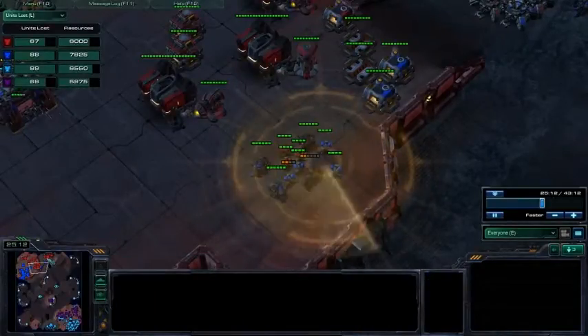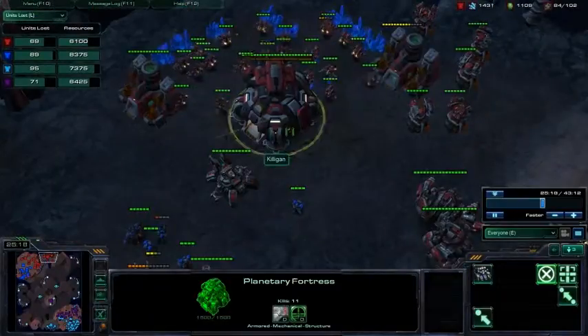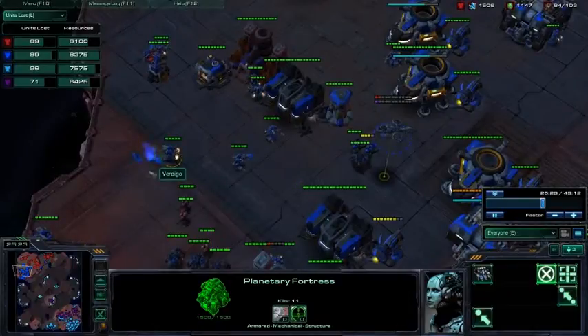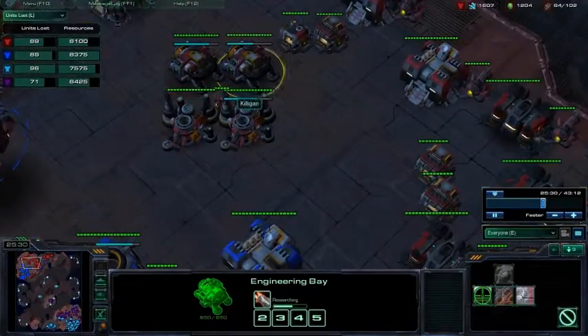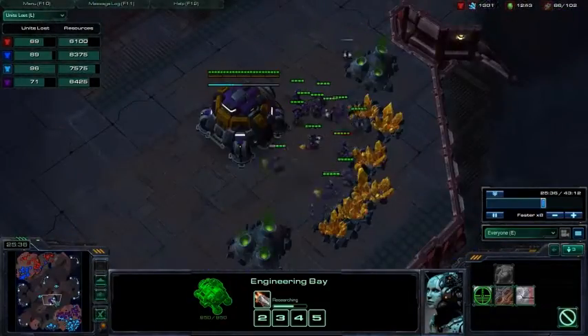This map is a starvation map, designed for starvation play. You have three easy bases and no more. Three easy bases means one of you is starved at the 15-minute mark. The 15 minutes is when you first start to mine out your first base with mules, and that means the whole game is just based around this starvation.